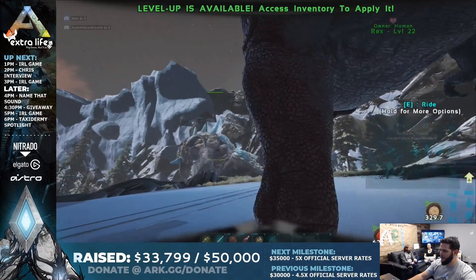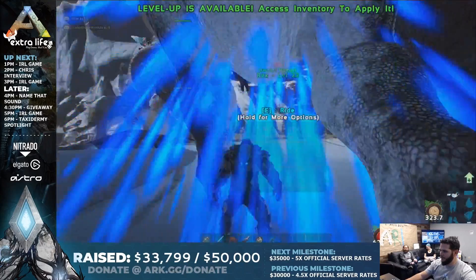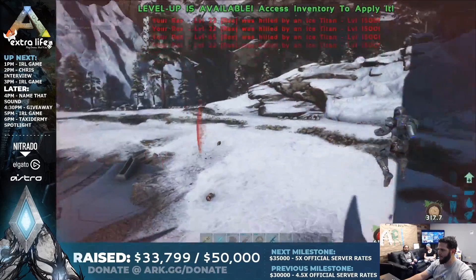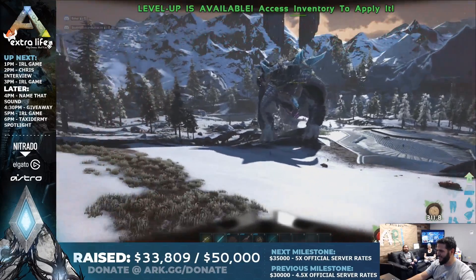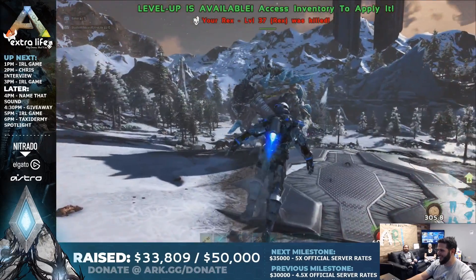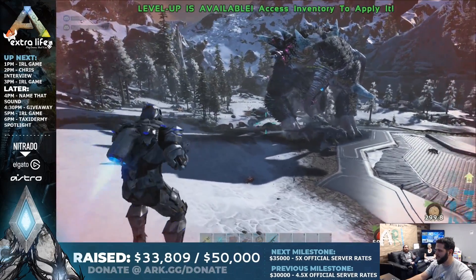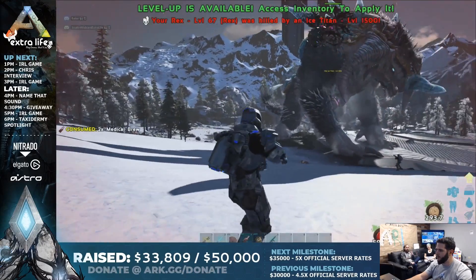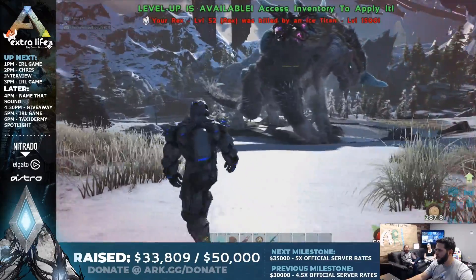Here you can see the player spawning in Rexes to fight the boss. Usually we fight bosses with creatures, but in Extinction it will be different. Chris says: 'One thing we wanted with these Titans was to really change it up. Those Rexes are gone now — they just got demolished. We want to bring some fresh gameplay. A number of us come from different games and different genres in our backgrounds of development, and we wanted to bring something new to the boss fights rather than just Rex spam. So even if you're here to kill it, Rexes aren't the best way to go. It's going to kind of change up the meta and drive people to come up with new ways.'